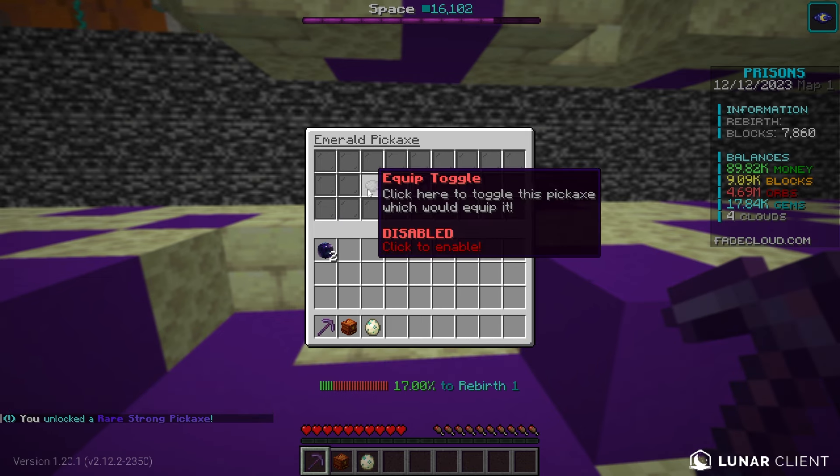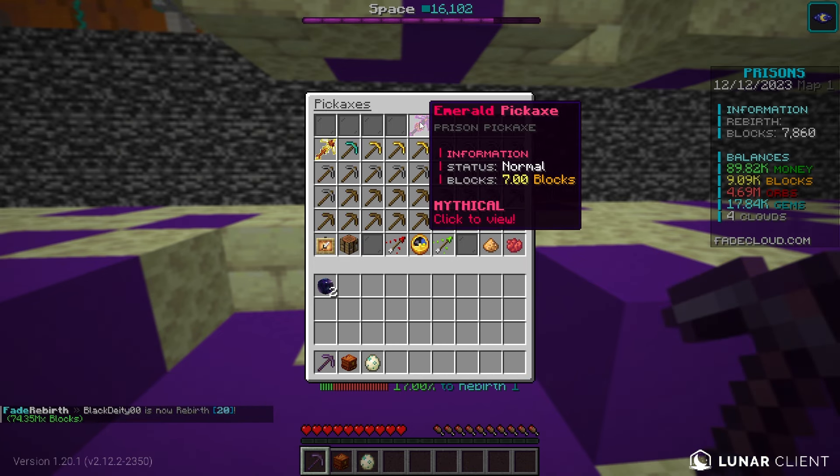I just got an emerald pickaxe! It deals seven blocks. That is actually crazy — seven blocks every time we mine one.